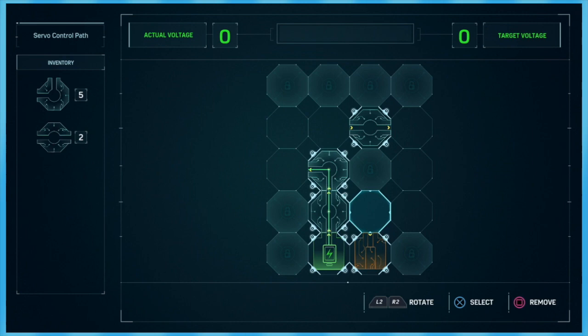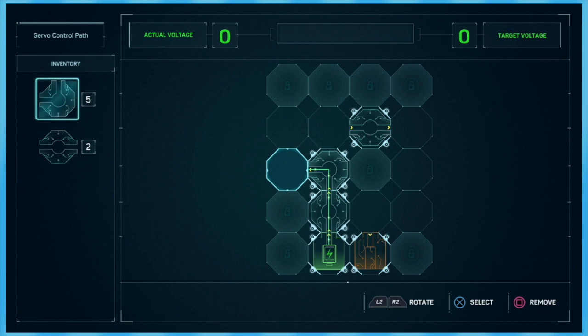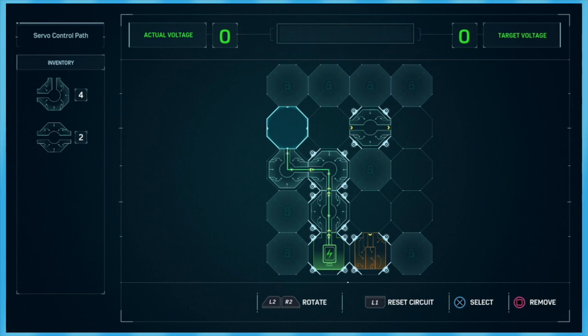You gotta click on the blank ones and place stuff. The blank ones — the ones with nothing in them. Yeah, so rotate this one, and do another one, and then another one. Man, I wish this was how easy it actually was to make robots.